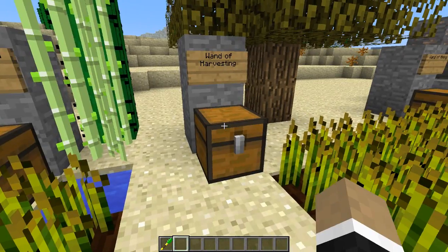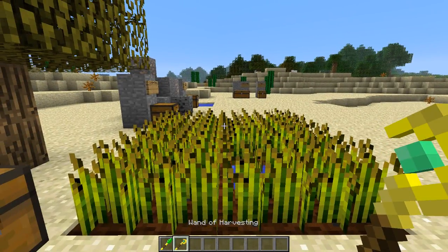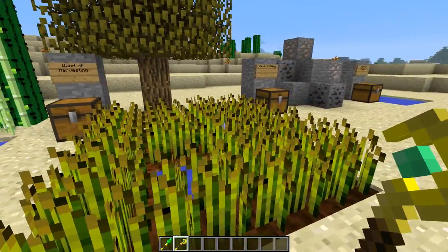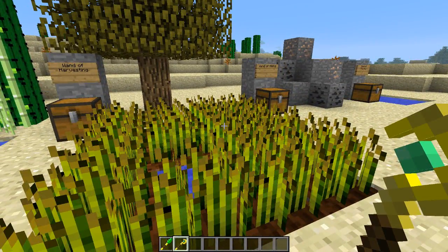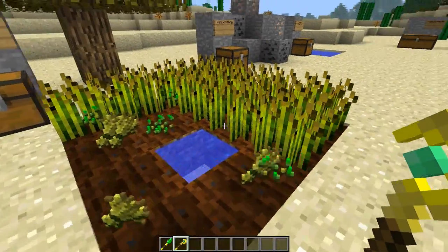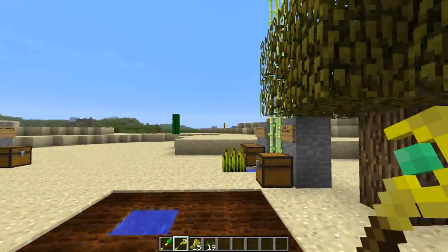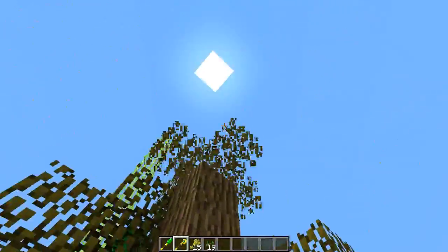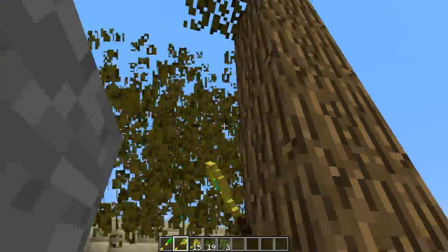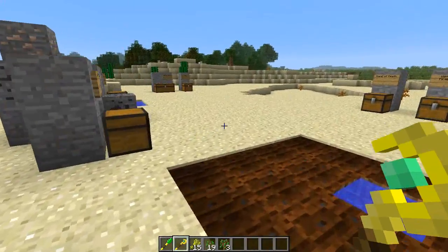Next up we have the wand of harvesting. The wand of harvesting is crafted with the same base, but you put shears on either side of the emerald. This one's pretty cool — if you use it on anything that can be harvested, like tree leaves or wheat, it'll just take out a huge chunk all at once. So it just makes your farming go a lot faster. Four swipes and we're good to go. Also great for leaves, so you can get saplings much easier. Pretty nifty tool.